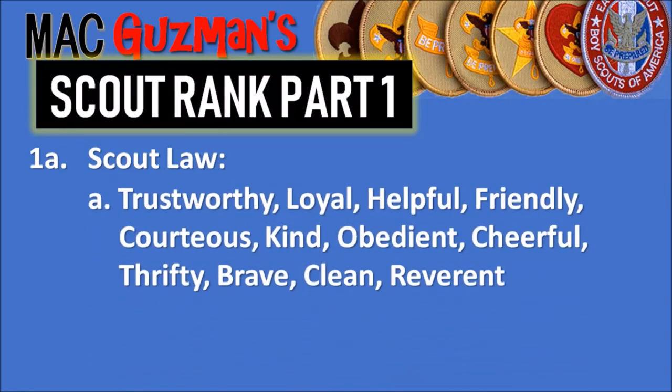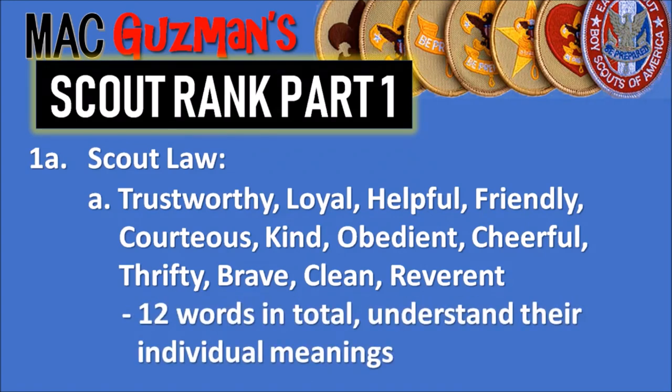Scout Law: A Scout is trustworthy, loyal, helpful, friendly, courteous, kind, obedient, cheerful, thrifty, brave, clean, and reverent. There are 12 words in total, and you need to be able to understand their individual meanings — what each word means and how it applies to you and your time in Scouts.